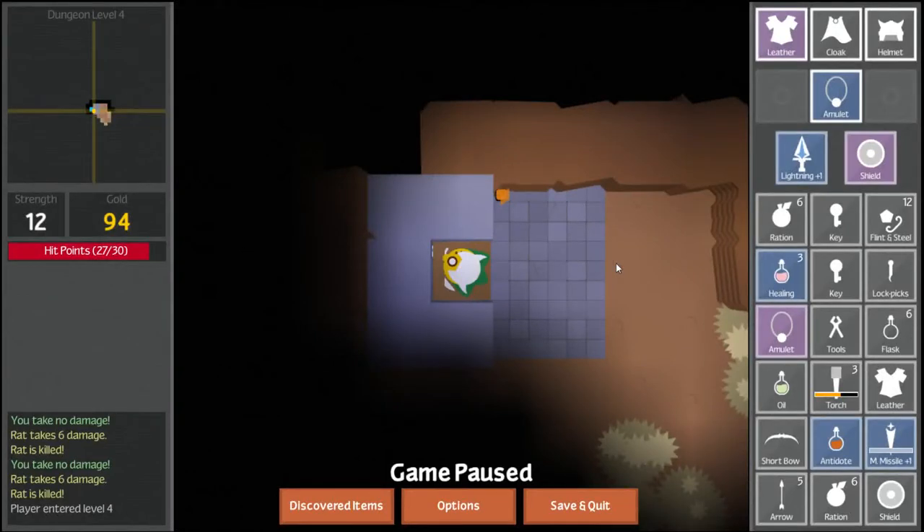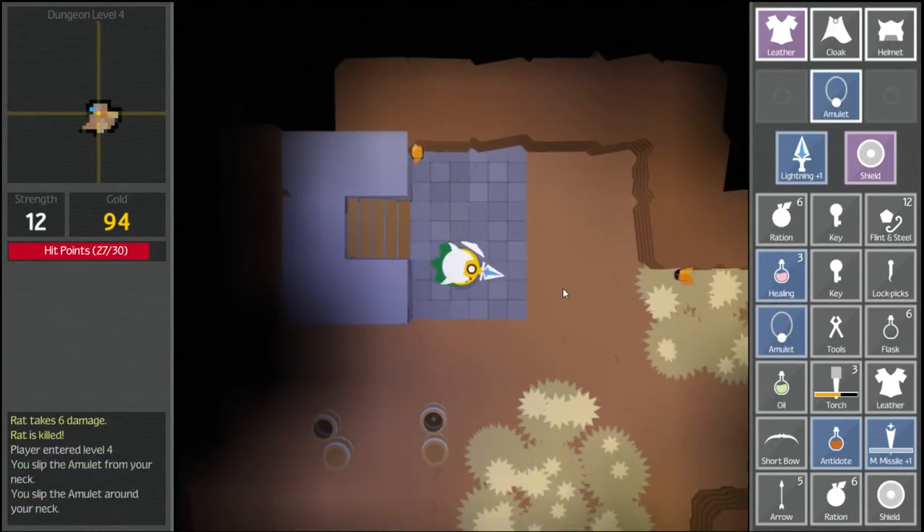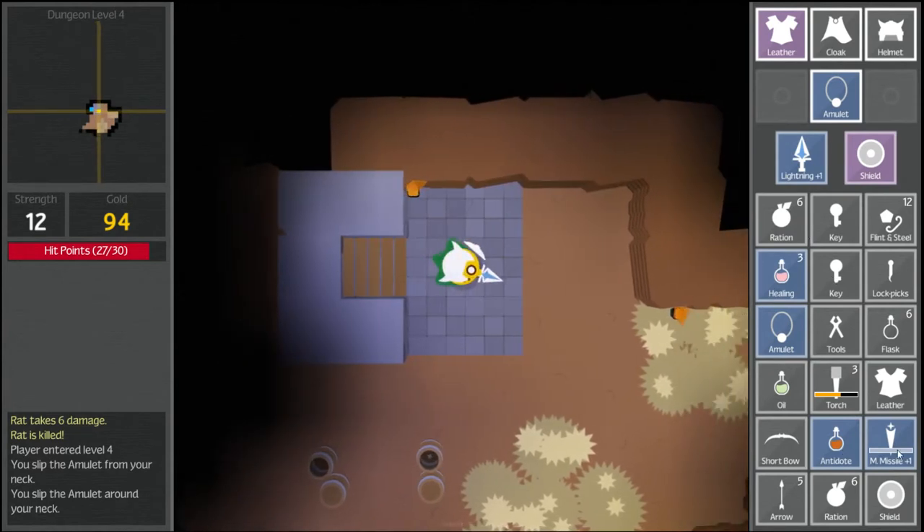Hello everybody and welcome to Unexplored. This is part 2 of the dungeon. We are on level 4. We have a new amulet here and we don't know what it does. We don't know what this one does either. We're going to swap them out though — it's just a mystery. We also have an antidote and a magic missile staff, which is very cool. I like my sword better though.